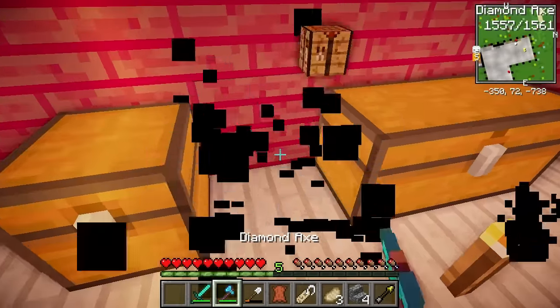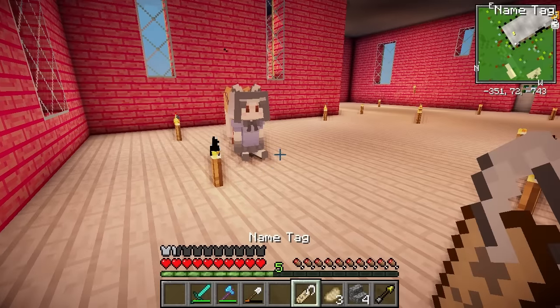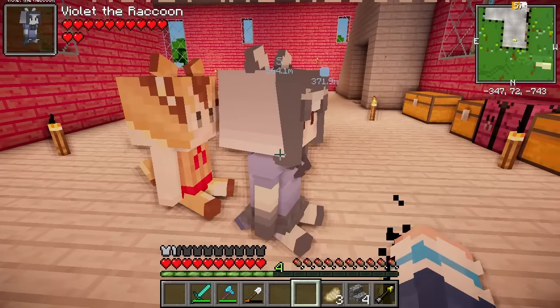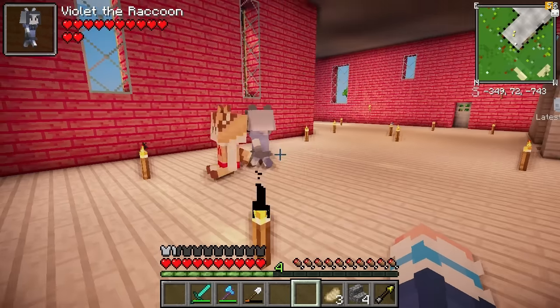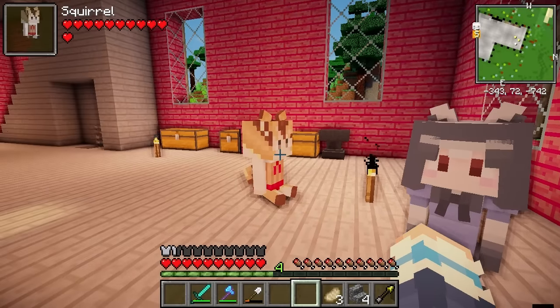I'm gonna replace this crafting table with my pink one, which looks a thousand times better, and then I'm gonna make an anvil. I'm gonna use my anvil and my five enchanting levels to rename this tag for the raccoon girl — I really want to call her Violet the raccoon. Now hopefully this works. Boom! Yes! Oh look, she's adorable! I love her! I hope that today we can find another name tag because I would really love to give squirrel girl a name too.